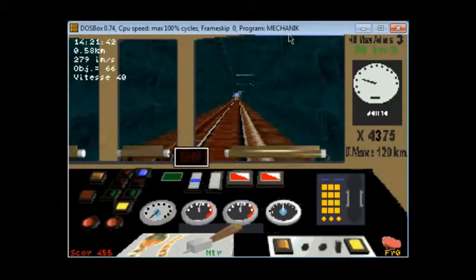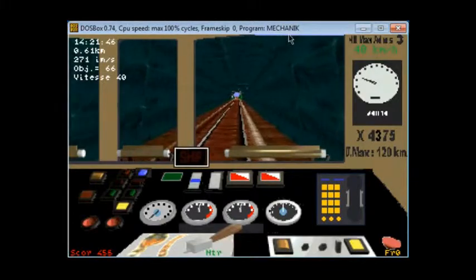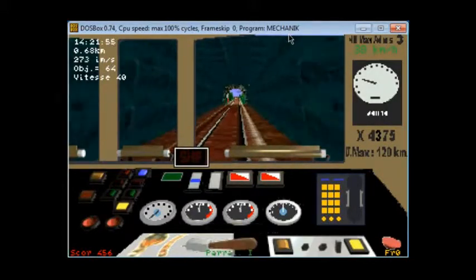Here I'm driving the default Polish EMU that they give you. Soon after we get out of this tunnel, the speed limit will go up to 110 kilometers per hour. And then the track ends.